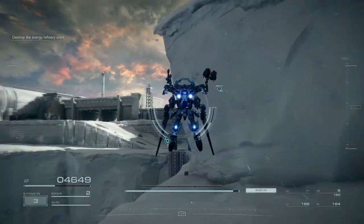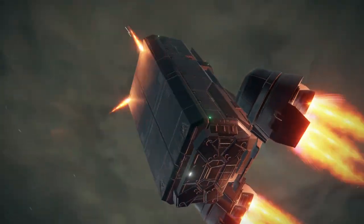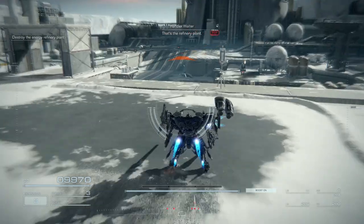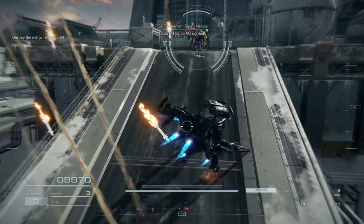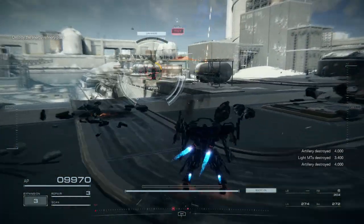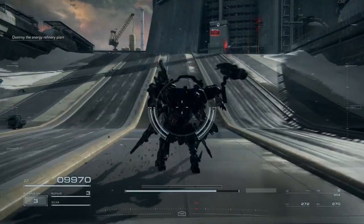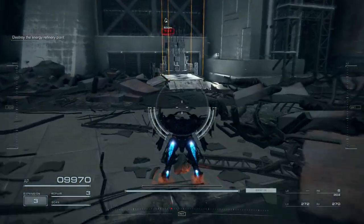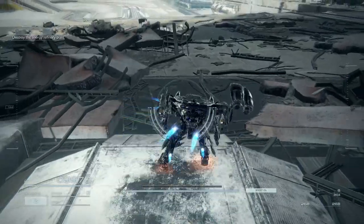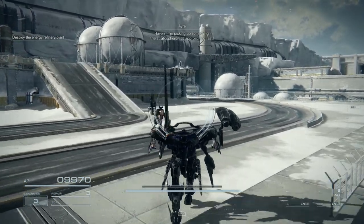Now, where's the resupply? There. We go through here — that's the refinery plant. There are a few normal enemies here. How's that guy not aware of me? That's everyone. And now we go up and back down. Target destroyed. Our work here is done, 6-2-1. Raven, I'm heading up something in the stratosphere — it's approaching fast.